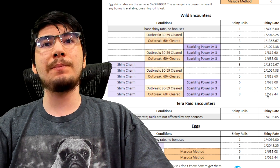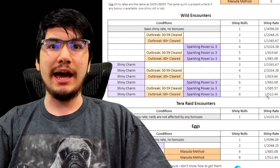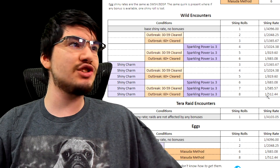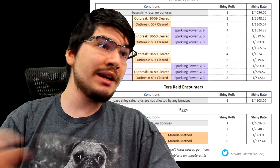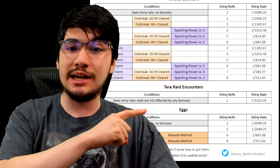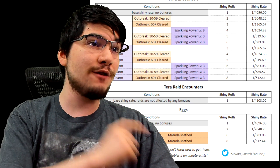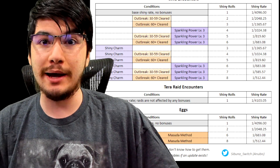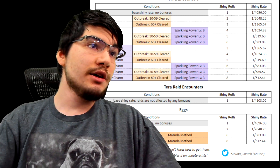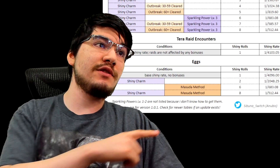During an outbreak with picnic resets, that's like one in 50. You can do a picnic every 30 seconds, so you can get any shiny you want during an outbreak. There are other ways too — you can get one during a Tera Raid, which I got lucky with last night, but those are locked at one in four thousand and you cannot increase the odds; the only way is by doing more Tera Raids.